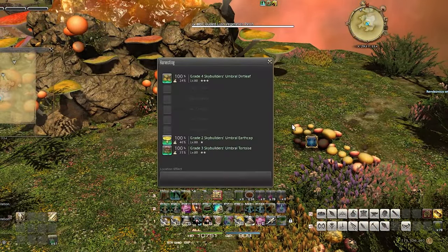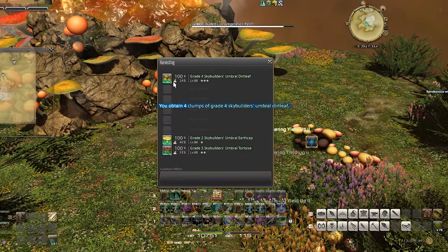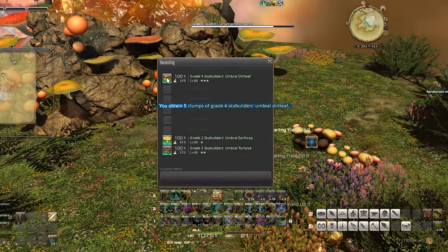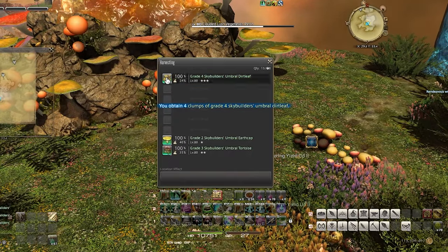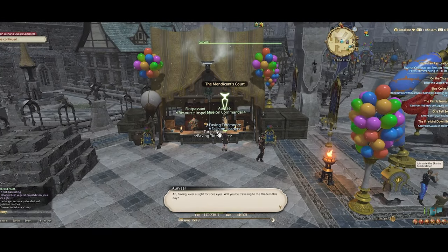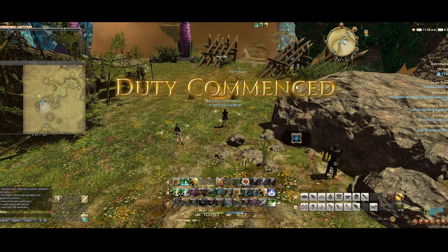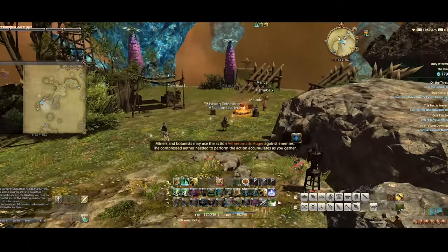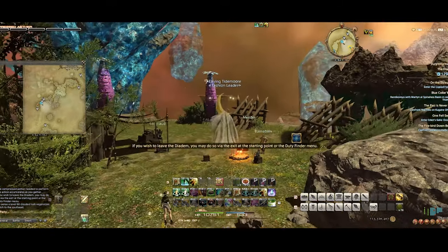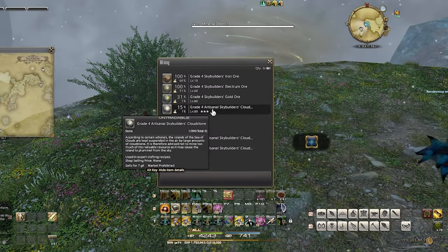In order to collect as much as possible from a rare spawn, I'll start with King's Yield 2, which increases each swing yield by 2, and I'll use Bountiful Harvest before each swing until I'm out of GP. There's also another way to get even more nodes: if you leave the instance after collecting the node and re-enter the Diadem, the node respawns. You can do this as many times as you can before the weather changes every 10 minutes — it's a nice boost to your gill and Skyward points. But if your primary concern is just to level, you can skip this and keep grinding in a big circle.